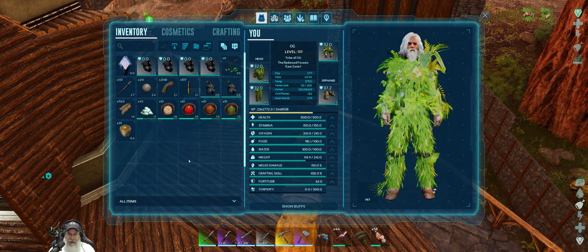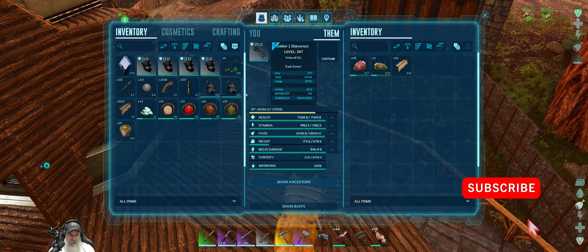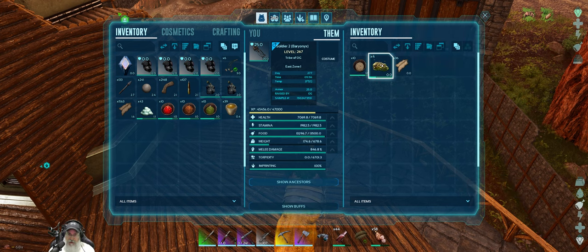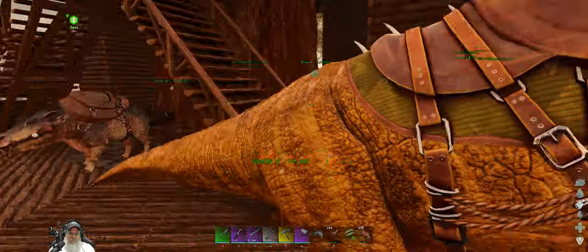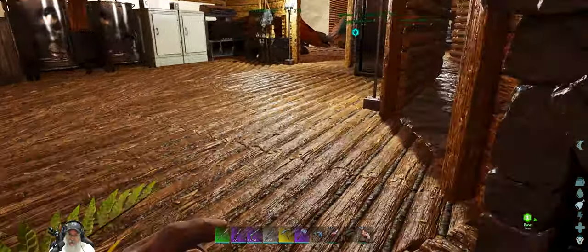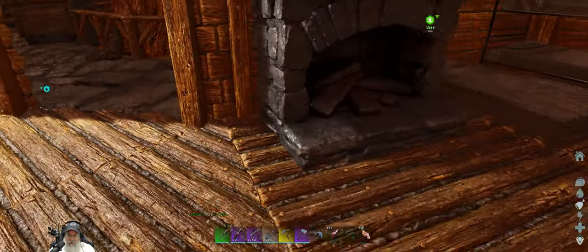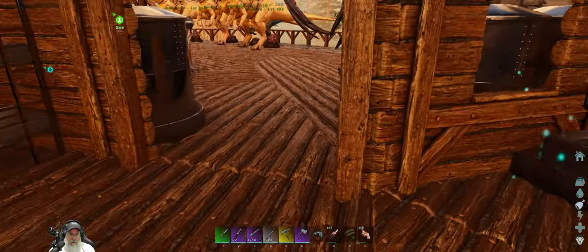I have four gas masks because there are Arthropluera in there. We're taking ghillie with stuff to repair the ghillie, the usual soups. I'm wondering if the otter is susceptible to the poison gas in there, because the regular dinos aren't either.